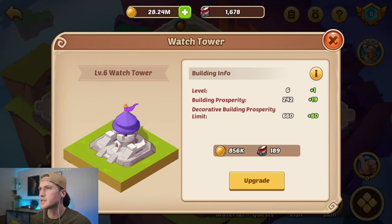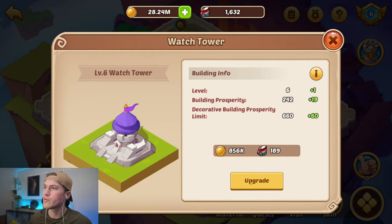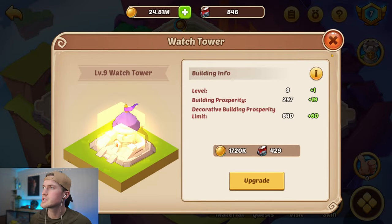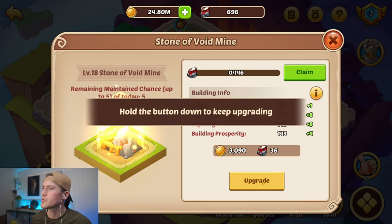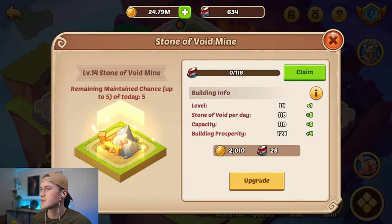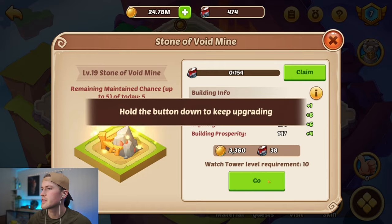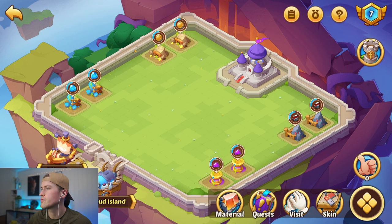We're just going to keep upgrading our mines. We also get a bunch of stone of voids from the voyages, so now we have enough to upgrade our watchtower even further. Upgrade the stone of void mines, then upgrade the watchtower again, and then maybe one more stone of void.